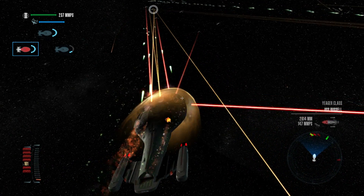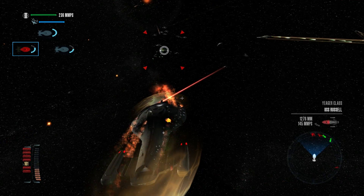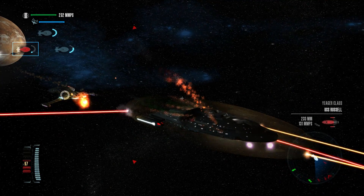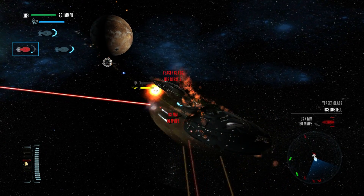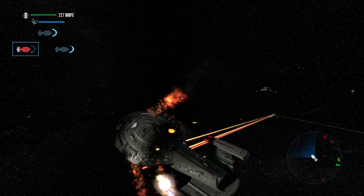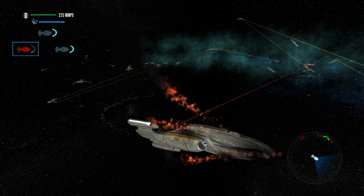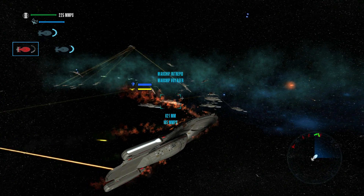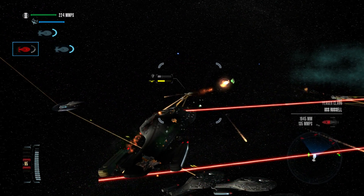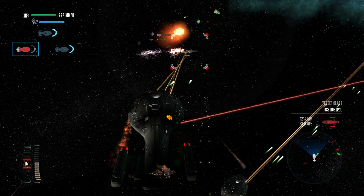Shields are back online. Torpedoes are launching. Aft torpedoes launching. Jaeger destroyed. We have fought against the Jaeger class before and they are tough and deadly. It looks like the warship-Intrepid just packs more of a punch.